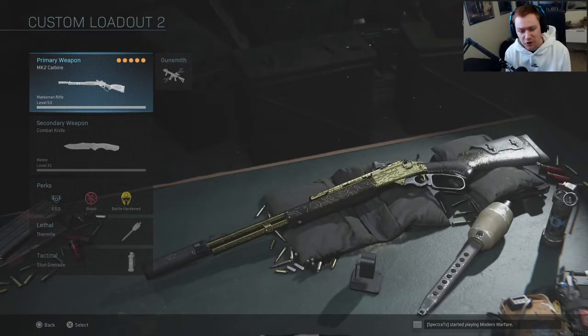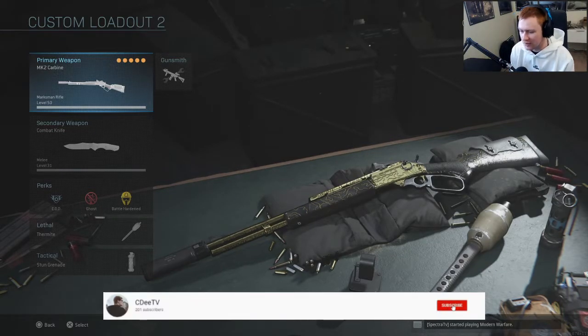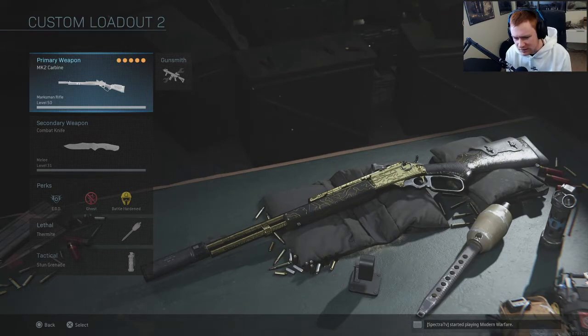What's going on everybody, my name is CD and today we are on the second marksman rifle gold - the MK2 Carbine. This gun is honestly probably one of my favorite guns that I've gotten gold. Something about the lever action - I did play it in hardcore, similar to a lot of the other gold guns I've gotten.